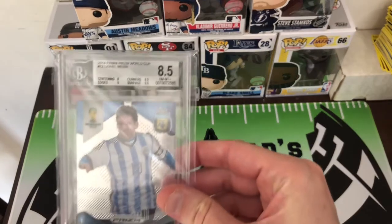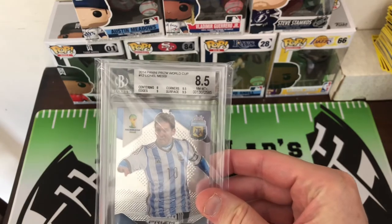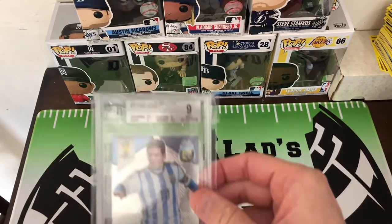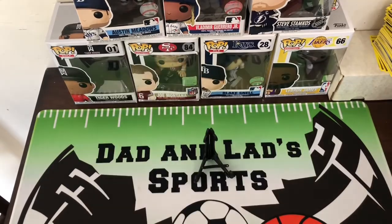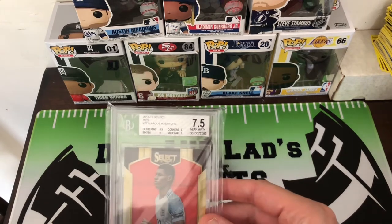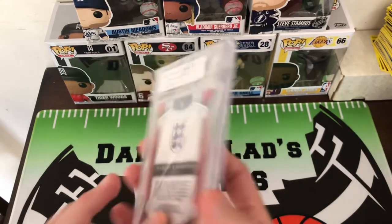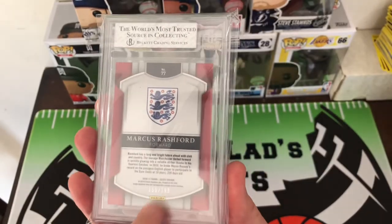First off we have a Messi Prism 8.5 — centering got us on that one. Here's a Messi 9. Some Marcus Rashford Select Red got a 7.5 due to corners. The front corners seem to look good but there was some whitening in the back, so that must have been what they dinged us on. This one is numbered at 199.